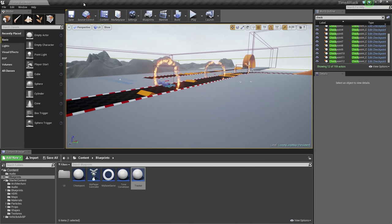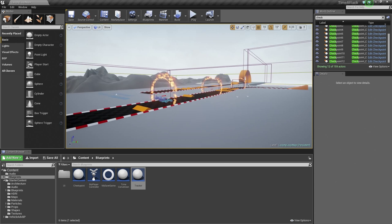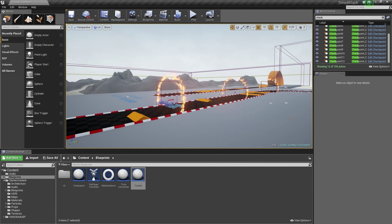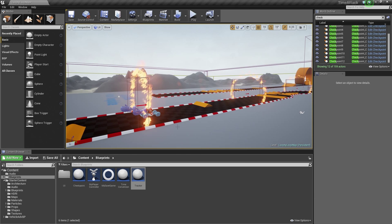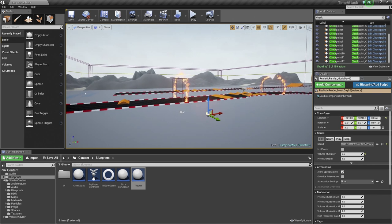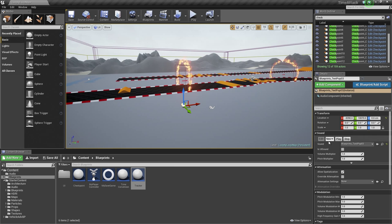There are two more things we will do before we are ready to test the system for the final time. If you are playing with sound and going through checkpoints but feel you are not getting a loud enough sound for when you clear a checkpoint, go to your Sound Assets inside the Level. For your Sound Effect in the Details panel, you can specify the Volume Multiplier. Select your Music Sound Effect and bump it down — we have bumped ours down to 0.5 — so the checkpoint sound effect will be a little bit louder by default.